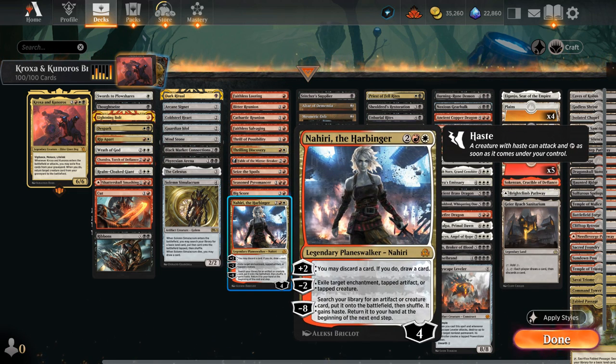Nahiri the Harbinger is one of my favorite Planeswalkers and fits in perfectly here. The plus-two lets us discard and draw. We can minus-two to exile an enchantment, tapped artifact or tapped creature, and then the minus-eight can also find one of our expensive creatures, put it on the battlefield with haste, and then return it to our hand at end of turn.